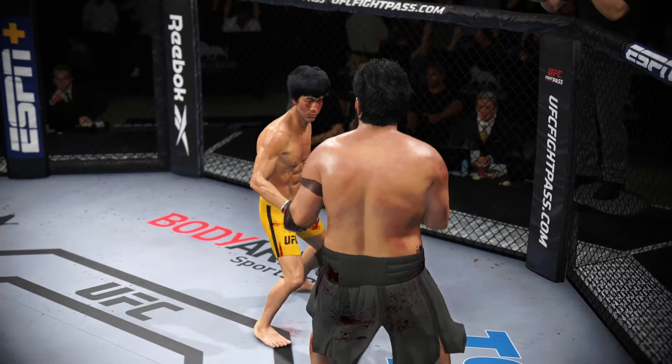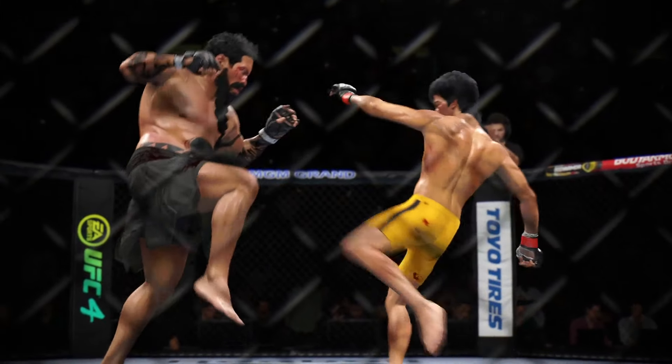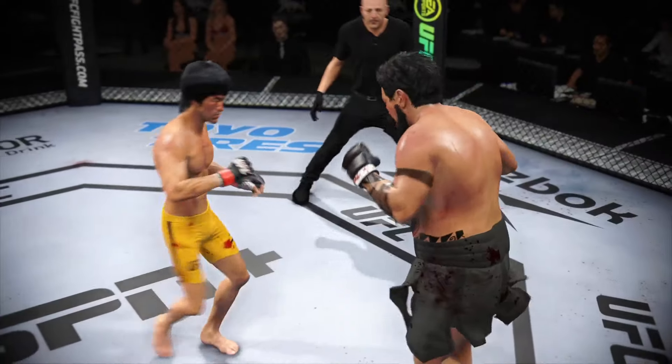That horn signifies the end of the round. Let's take us through some replays, champ — the replays are going to be kicks. That's the story of this fight to this point. He is landing these kicks at will, just driving his shin into his opponent's legs, and it's really starting to slow him down.